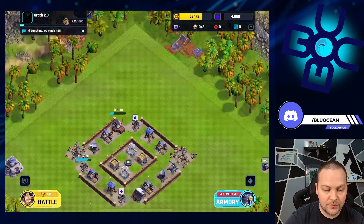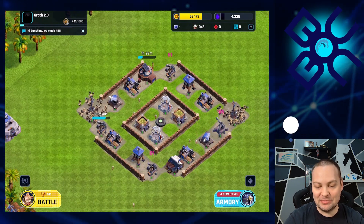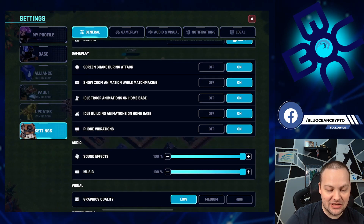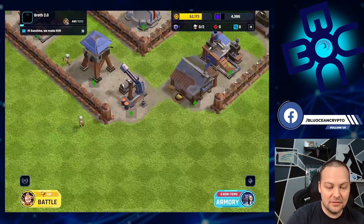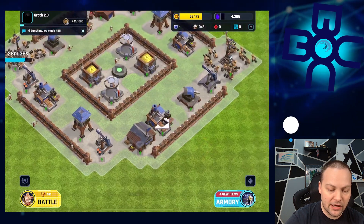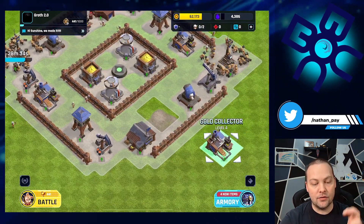Let me show you the graphics quality — switching to low, I mean this is low graphics and it's still incredible. Of course I'm going to put it back on high because I always like being on high. There's not a huge difference, but the finer details and textures are better. I like how when you move a structure around you can see where it was — the white space shows there are no holes in my base while I'm building.